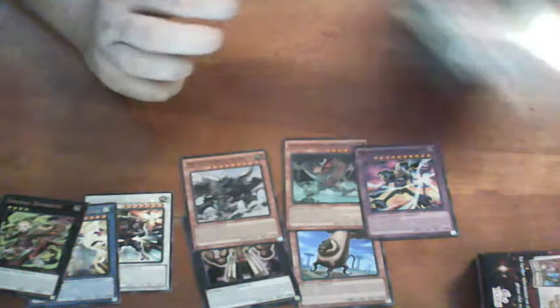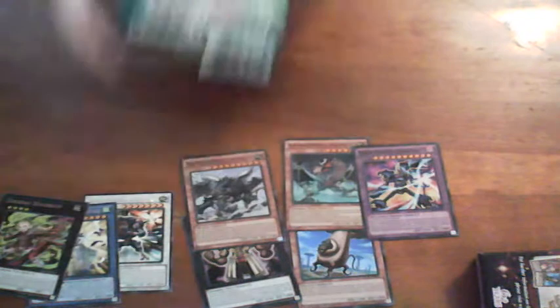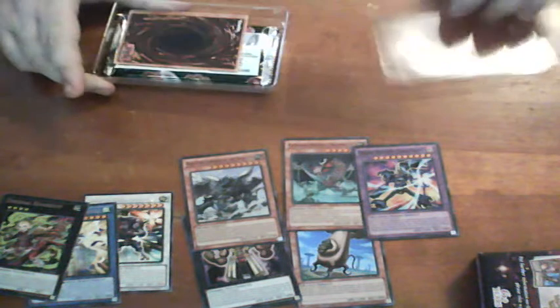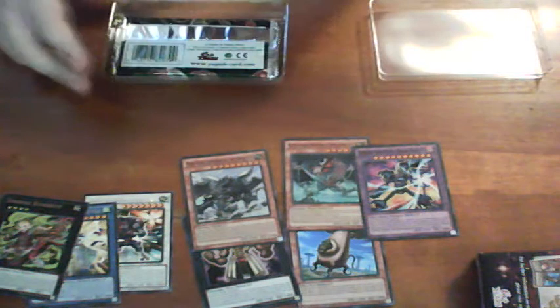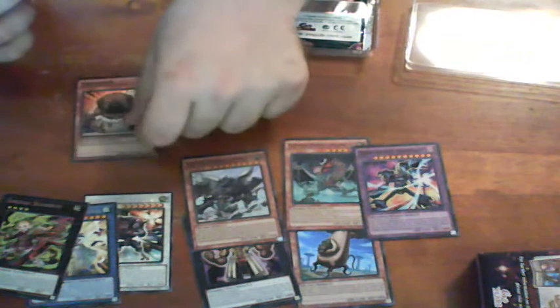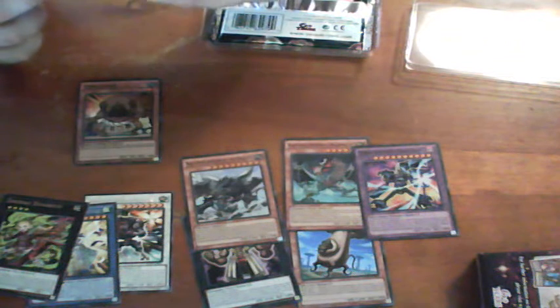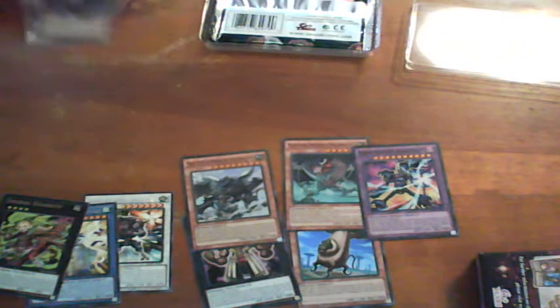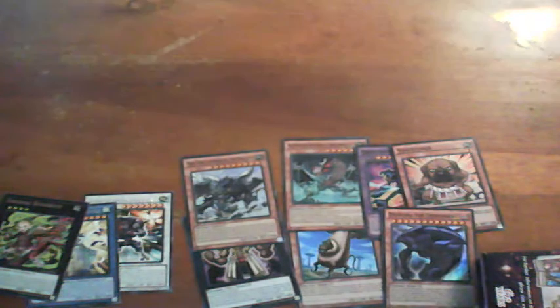Now we'll start with Invasion Vengeance - let's see what we're pulling. We got our promos: the Dog tuner and the Dystopia card. Let's put the Dog tuner over here.